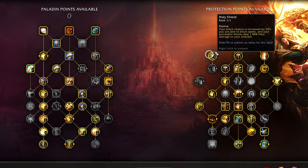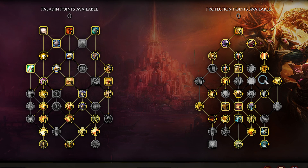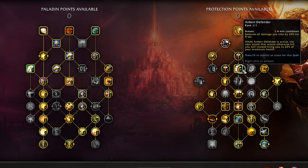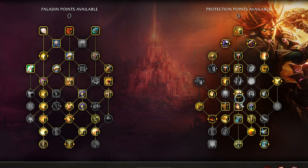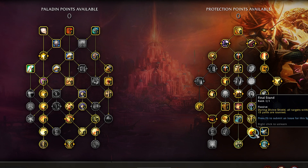Shifting over to the spec tree, this is the build that I've mostly settled on. The larger components of this build rely on cooldown management and cooldown reduction through executing our building and spending of Holy Power. Most of our best choices are near the middle of the tree. Notably, we are going to pick up Ardent Defender, Sentinel, Guardian of Ancient Kings, Eye of Tyr, and Final Stand — giving us five great defensives.